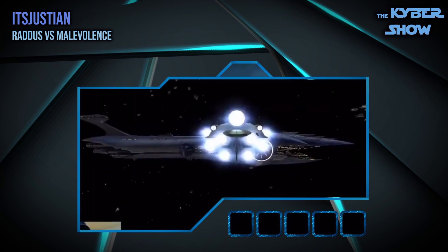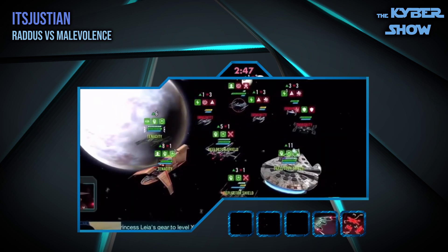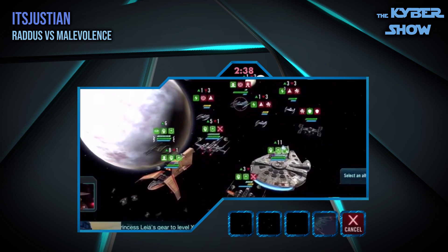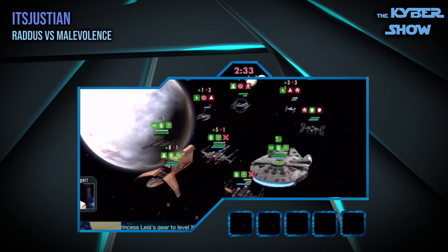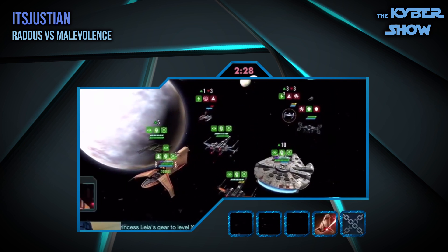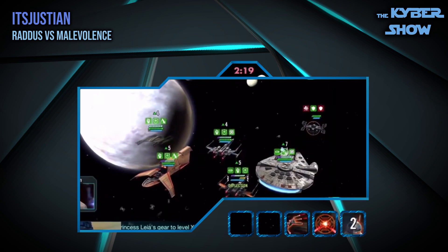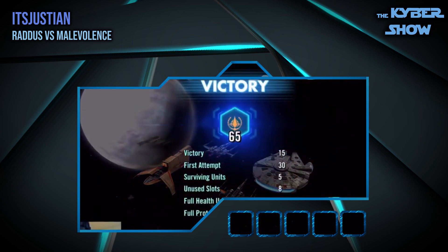And here we go with the Holdo Maneuver — that's an awesome animation. Now IG-EM Entity comes in as the only other reinforcement, so he's guaranteed to come in at this point. He gives Counterattack to Houndstooth. And now it's just a matter of cleaning up. The Malevolence doesn't have any of his abilities providing crit avoidance for additional Vulture Droids coming in, so it's a really quick, easy cleanup. This is a great execution of a very precise counter against a tough team — very nice work. You can see why it's the fight of the week.